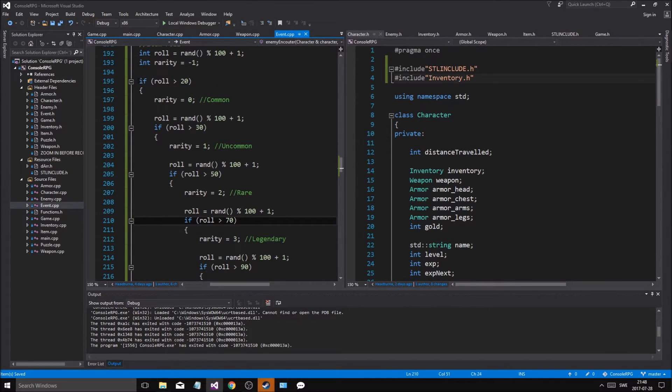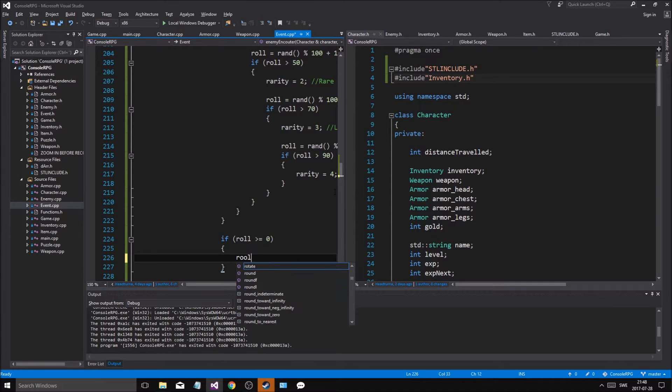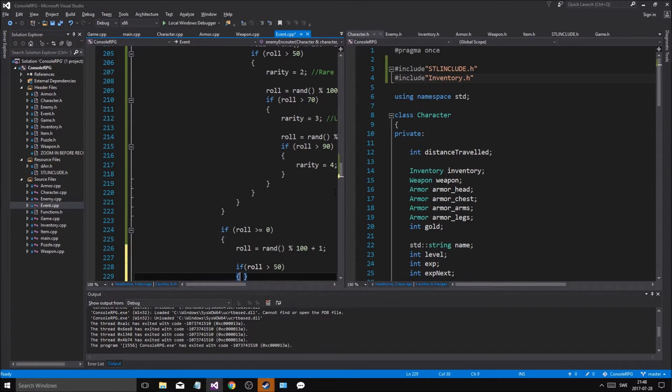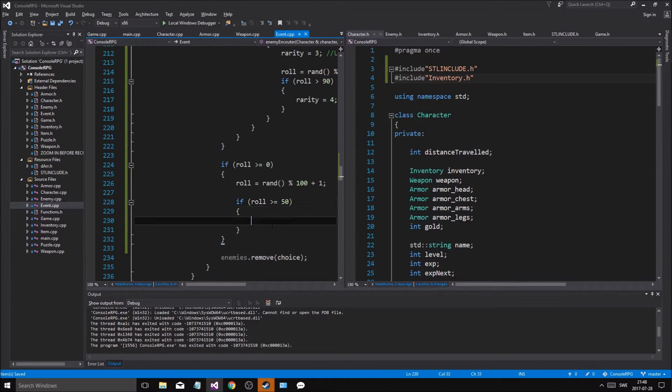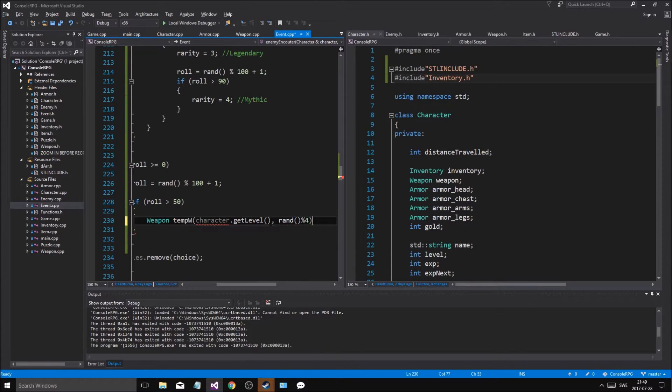Now as we drop stuff, we have our rarity thing — the whole roll is right here and right here. If roll is greater than 0, then we'll do this. Now we're gonna roll again — roll equals random 100, plus 1. If roll is greater than 50, greater or equal to — let's just say greater than 50 — then we'll do a weapon: weapon temp w, character dot getLevel, and then rand 4.